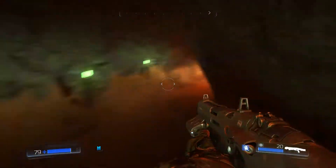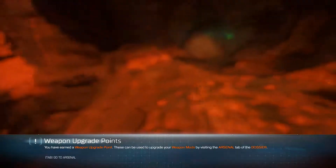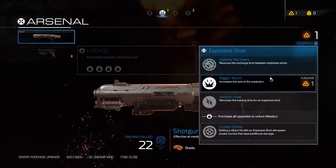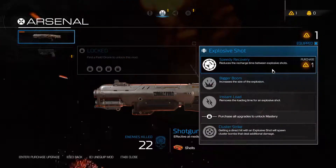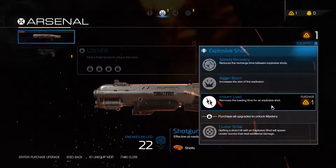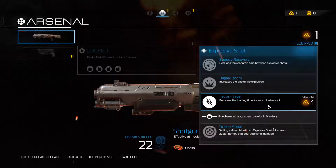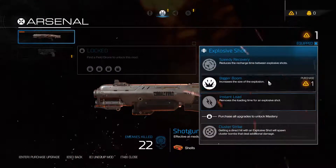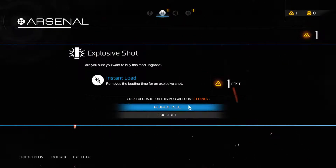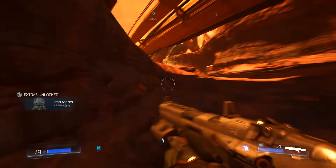Who the hell is screaming like crazy? What's down here? Another secret! I love the Doom song. Episode 1. Weapon upgrade point gained — oh I can upgrade! Speed recovery reduces the recharge time between explosive shots. Bigger boom. Instant load — removes the loading time for an explosive shot. I'm gonna go with instant load. Classic Doom guy!